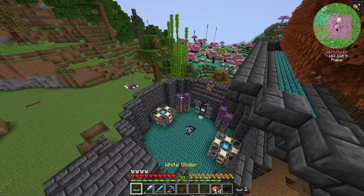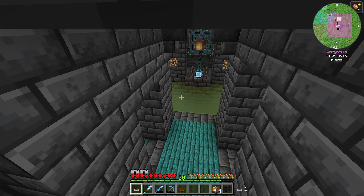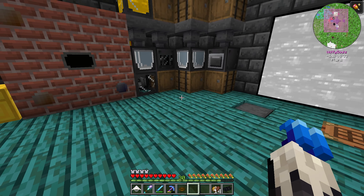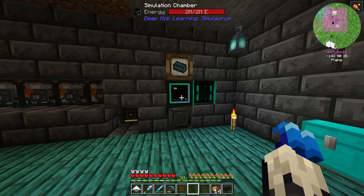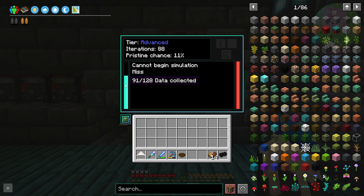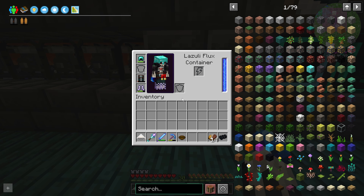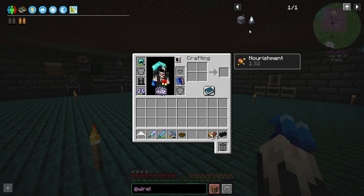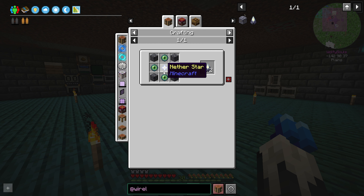Soon I won't have to use the scepter and hang glider anymore - that'll be weird. One thing I wanted to check into: I forgot that putting polymer clay in here just collects the data for you. The big thing we're working towards right now, and why I need a wither farm, is because wireless networks transfer RF wirelessly - who could have guessed - but these take nether stars!